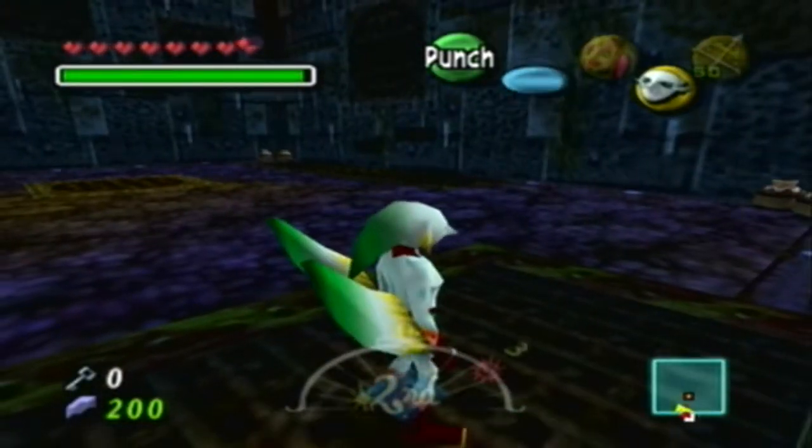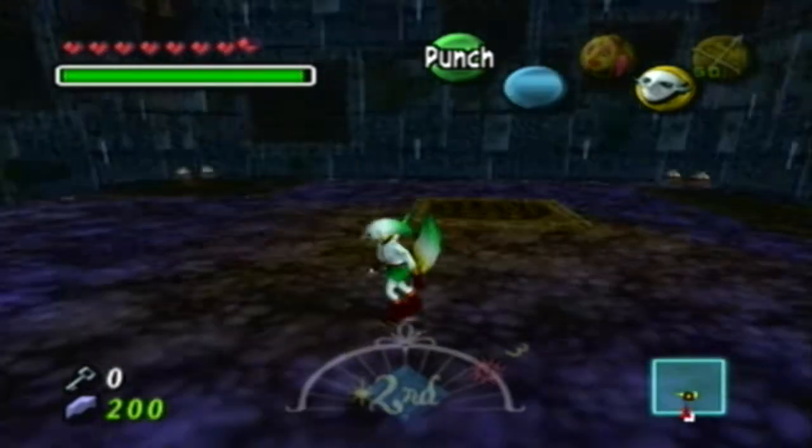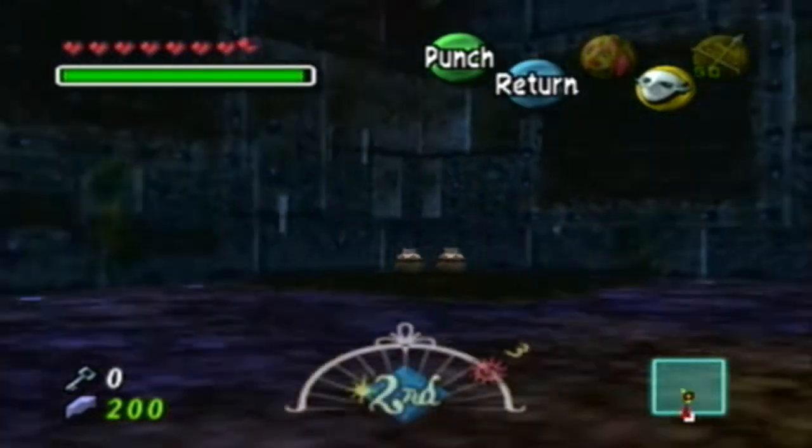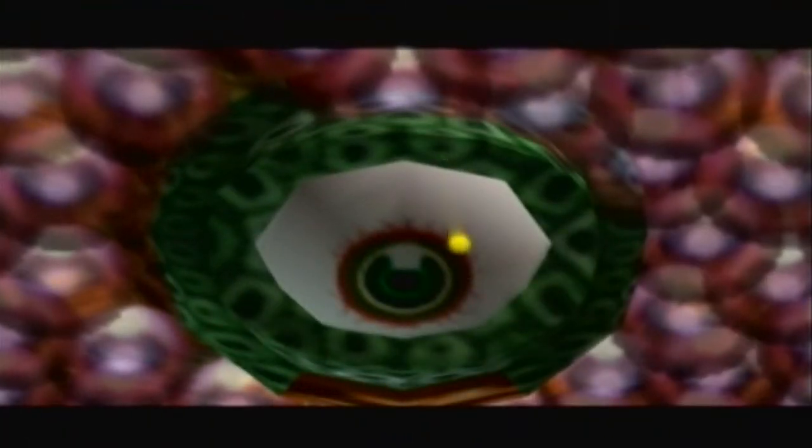Nothing - nothing is in this room. Oh, that's easy, but there seems to be a chest in the middle there. I don't see anything. Ah, that's creepy as hell.